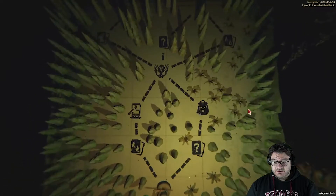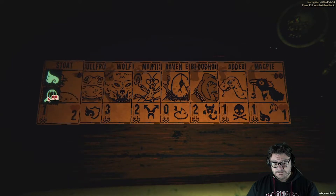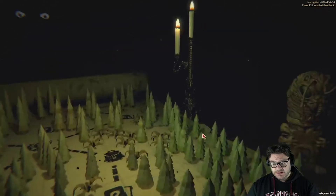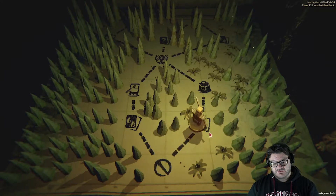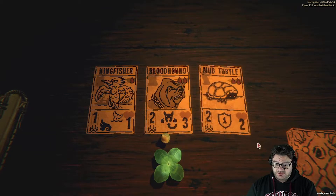The wetlands — as much as I want to paint the mantis or the stoat, I think we gotta get items. Yeah, let's go for the items. Kingfisher, bloodhound, mud turtle. Mud turtle's pretty cool. I'm gonna re-roll.